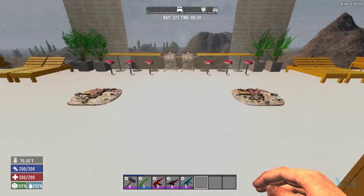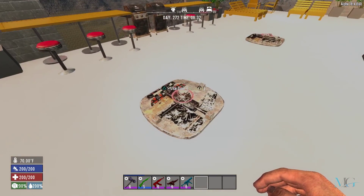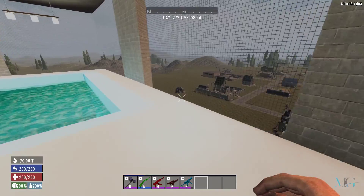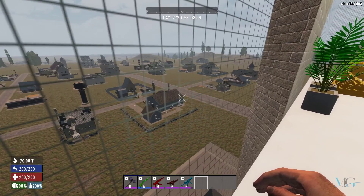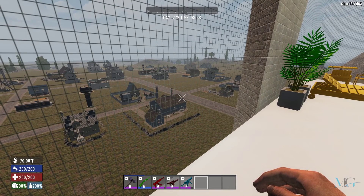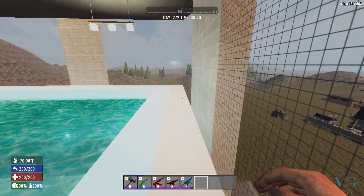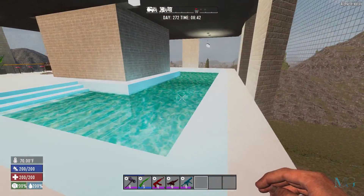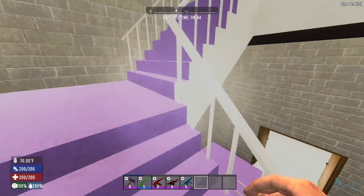The next few videos from this save will be horde nights — we're going to test the base. I might even wait for a horde night and camp out in the panic room to see what happens — will they get to me? I also got rid of all the trees in this little town and I love it, it looks so much cleaner. There was a part of me that wanted to fix up all the buildings, but maybe it's time to blow it up and move on.